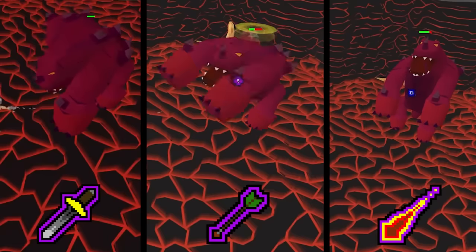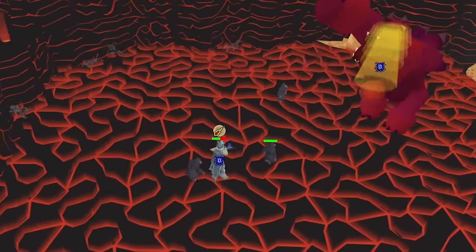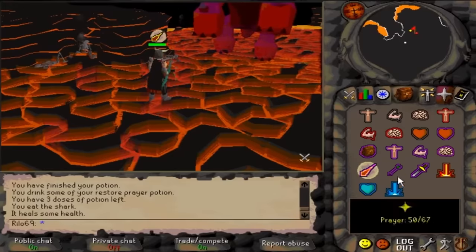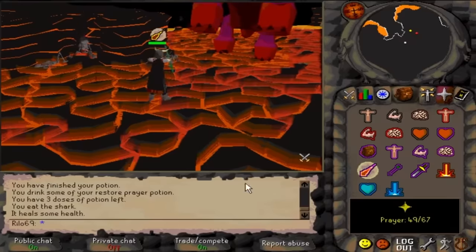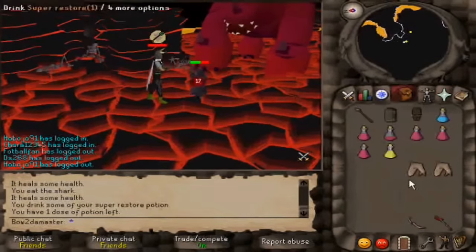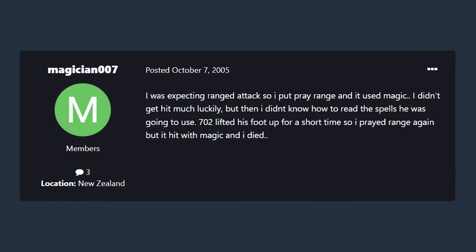JAD has three attacks: melee, range, and magic. He can only melee you if you stand next to him. If you're not next to him, he will randomly use either magic or range. If you pray Protect from Magic when he uses his magic attack, you take no damage. Same goes for using the correct prayer on melee and range. If you mess up and don't use the right prayer, he can easily kill you in just one shot. So many players followed this guide and met their dooms pretty fast.